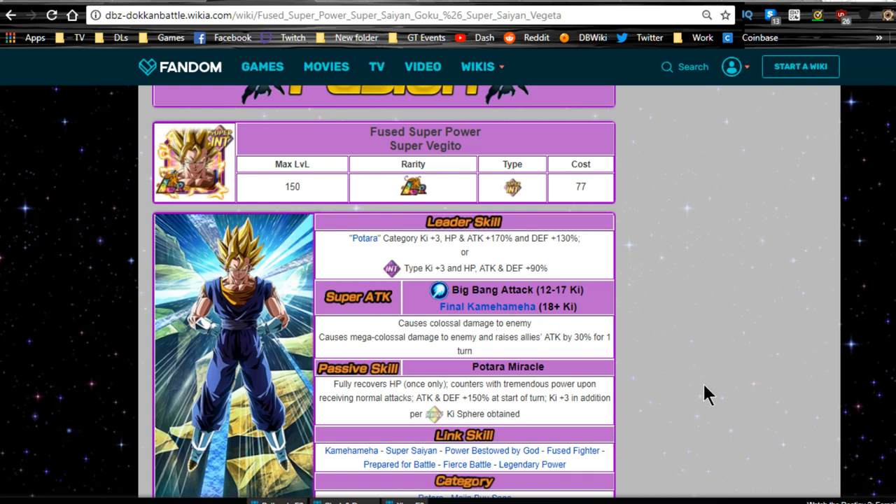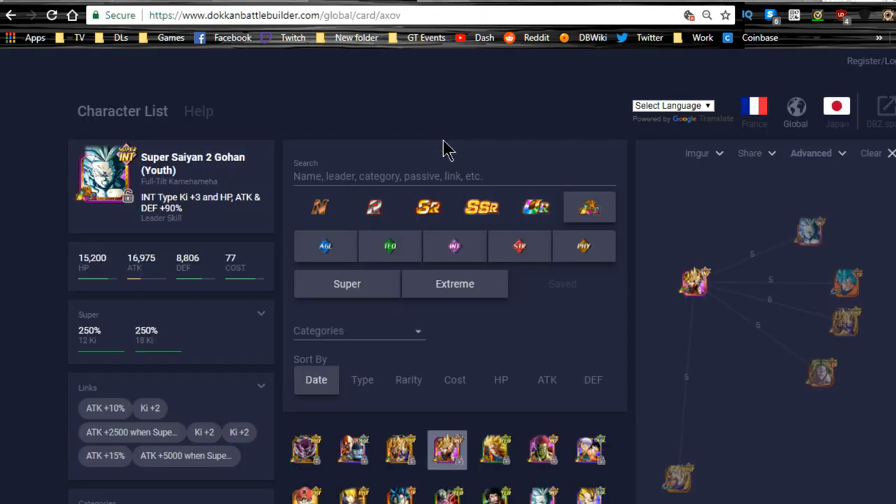When countering, Super Vegito does more damage than LR Gogeta — though I don't have hard proof, I've read it takes at least two counters per turn for him to out-damage Gogeta. They're both great units, but in harder events you'll likely be countering four or five times in one turn, so he'll be doing a lot of damage. He also has many Intelligence units that are phenomenal to run alongside him.